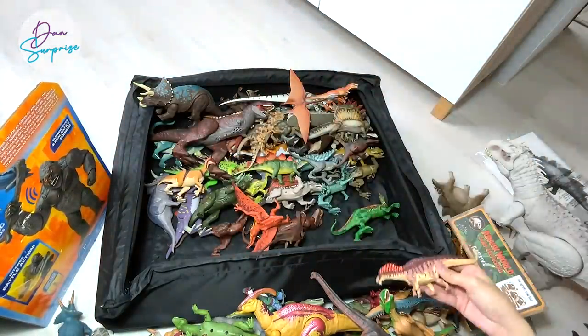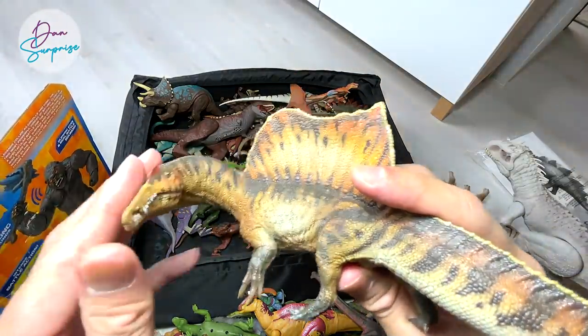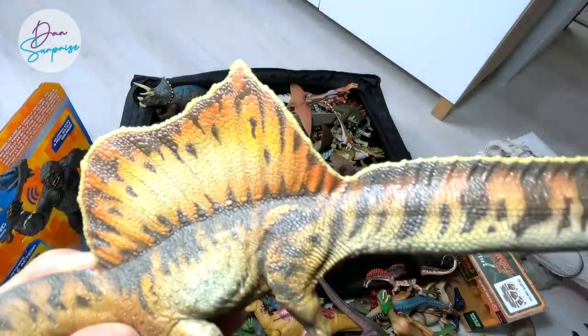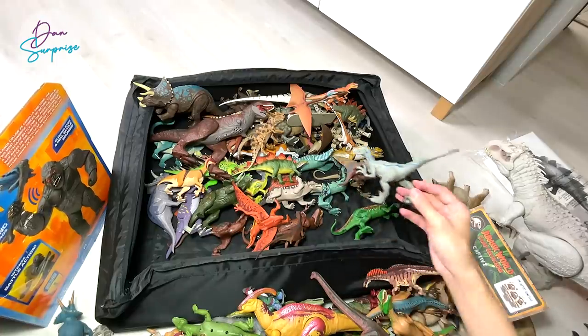Next up we have an Amargasaurus right over here, which is known as the Amarga lizard. And another PNSO figure - this is a Spinosaurus. I'm not sure whether the name is Spinosaurus aegyptiacus - I can't remember.